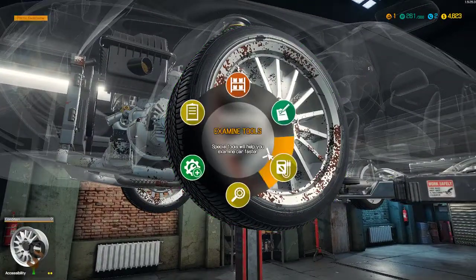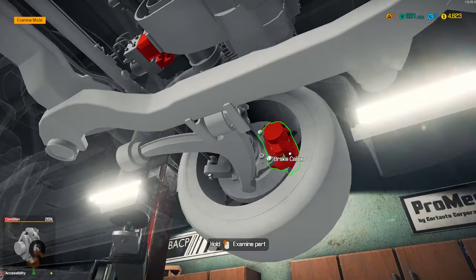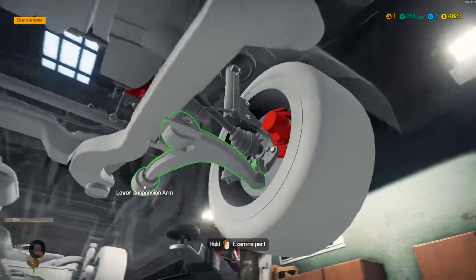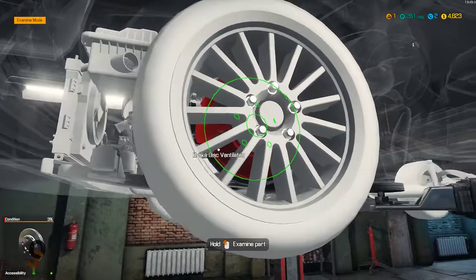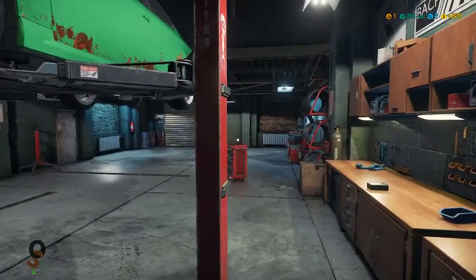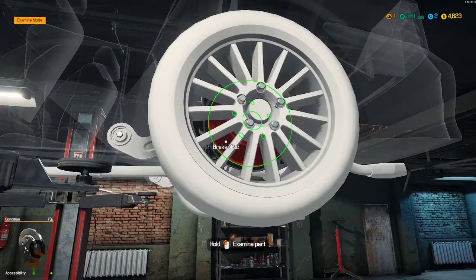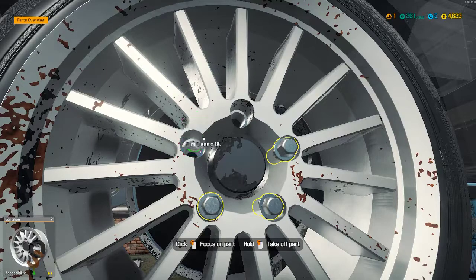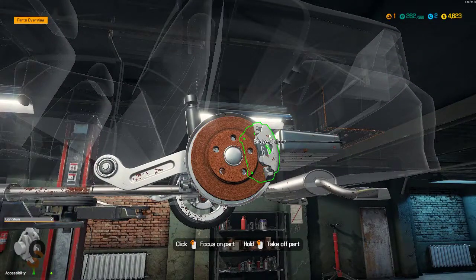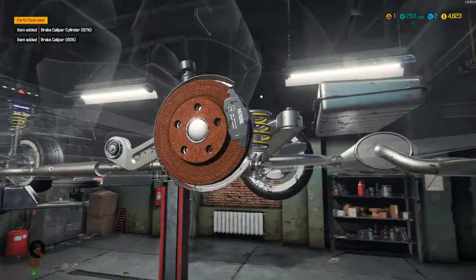Let's go ahead and examine. You'll notice that the caliper is damaged, the ABS module up there is damaged, and that ventilated disc in there is damaged. And look — that brake disc right there is damaged too.